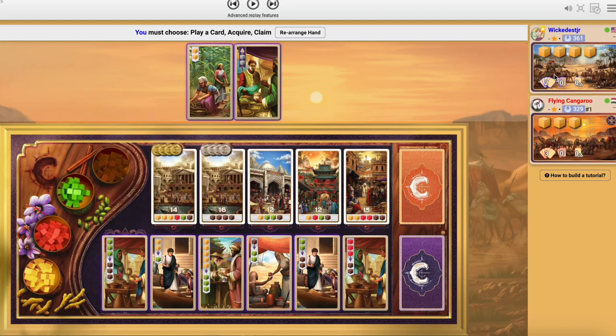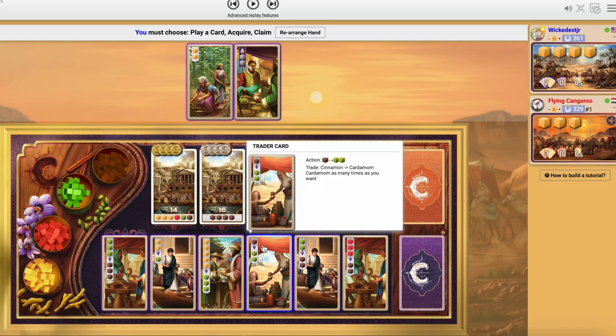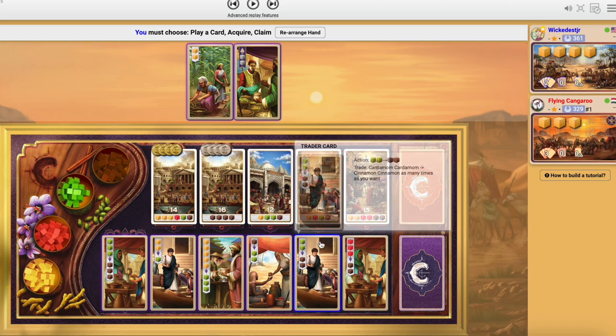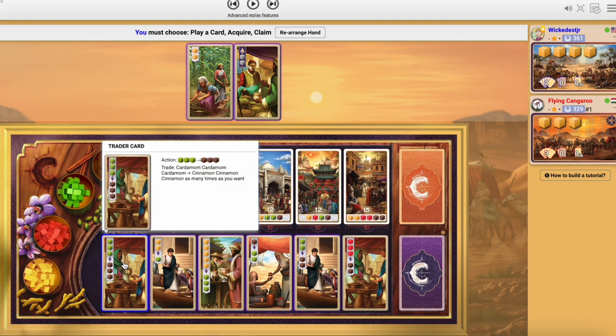Another thing to be aware of is that there is a ten spice limit for your holding. So if I had six brown spices I could play this card six times to convert six brown to twelve green, however then I would have to discard two green to get down to ten. With all that being said, I think the card most appealing to me right now is this two green to two brown card, because I could conceivably play this card five times on a single turn to convert ten green to ten brown, which is essentially gaining ten points on a single turn. This card is similar, however it's a little more restrictive in the sense that you need precisely three, six, or nine green spices in order to play it.